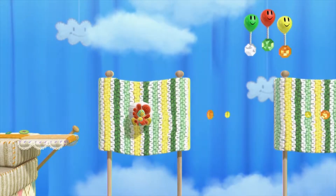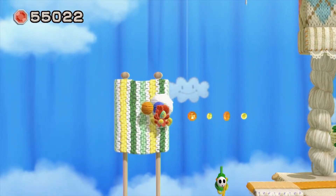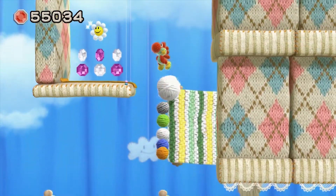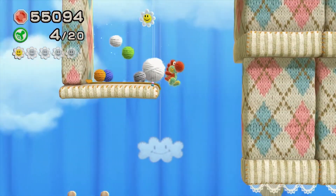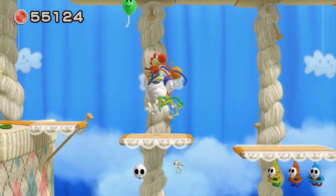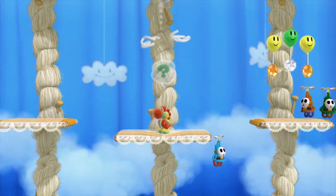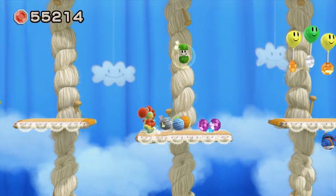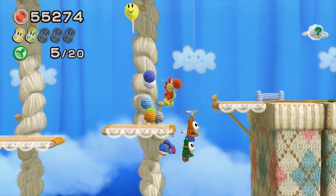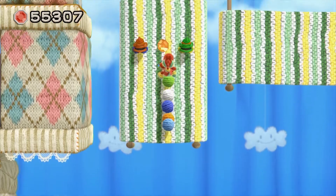Whenever you reach this segment here, you'll notice that the grate things in the background that you can grab onto will start rolling in and out. You need to be quick in order to jump up here and grab hold of this happy flower. No big deal if you miss it anyway, because the woolly walls eventually do come back out - it's a rhythm sort of deal.